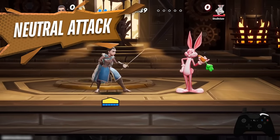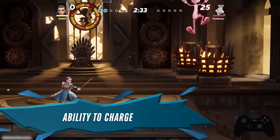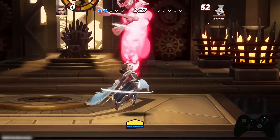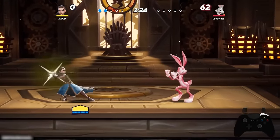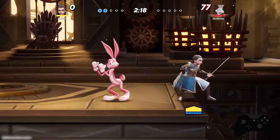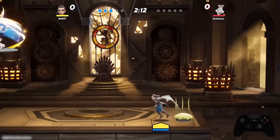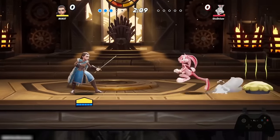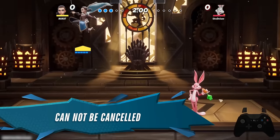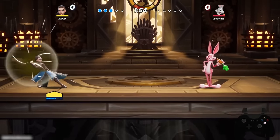Neutral attack is very straightforward — she stabs forward. However, it has great range and you have the ability to charge it, which allows it to kill at later percents. A fully charged neutral attack can score a clean ring-out KO. One drawback is that once you use it you're committed to finishing the entire move, so you will not be able to cancel into a dodge or a jump immediately.